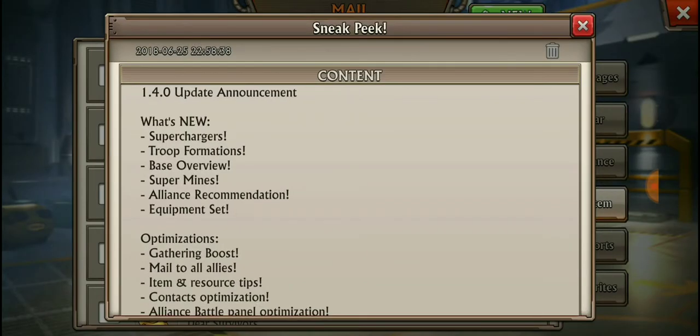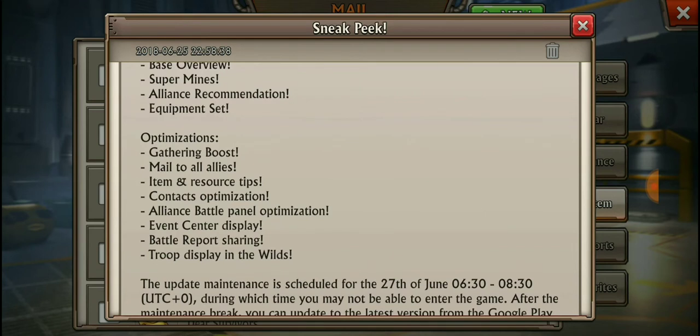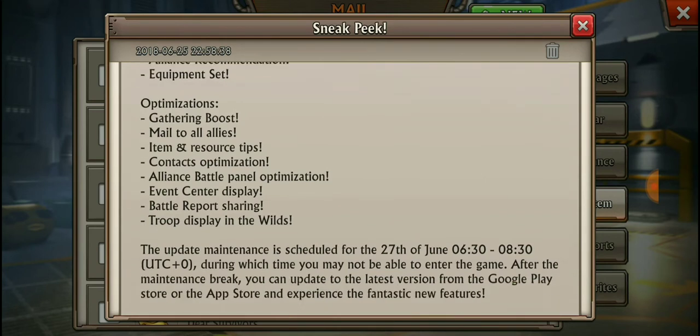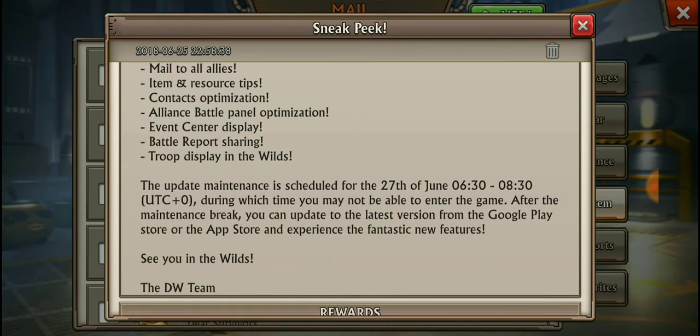We got a sneak peek for version 1.4.0 - superchargers, troop formations, filing base overview, superminds, alliance recommendation, equipment set. This is what we need. Optimization for gathering booths - definitely need that because I'm struggling with resources. Mail to all allies, item and resource tips, contacts optimization, alliance battle panel optimization, alliance center display, battery port sharing, troop display in the wilds. That's gonna happen on the 27th, which I think is tomorrow.